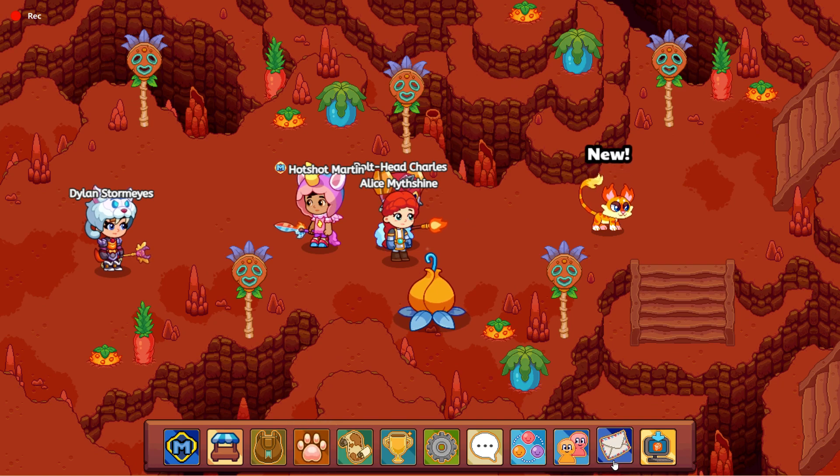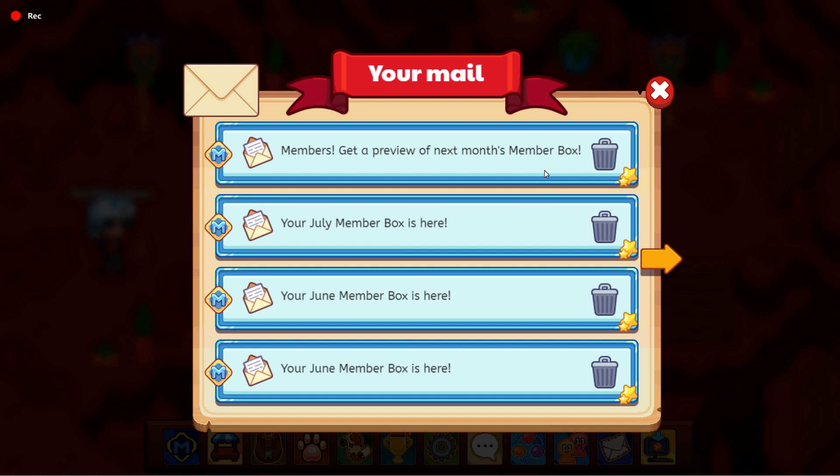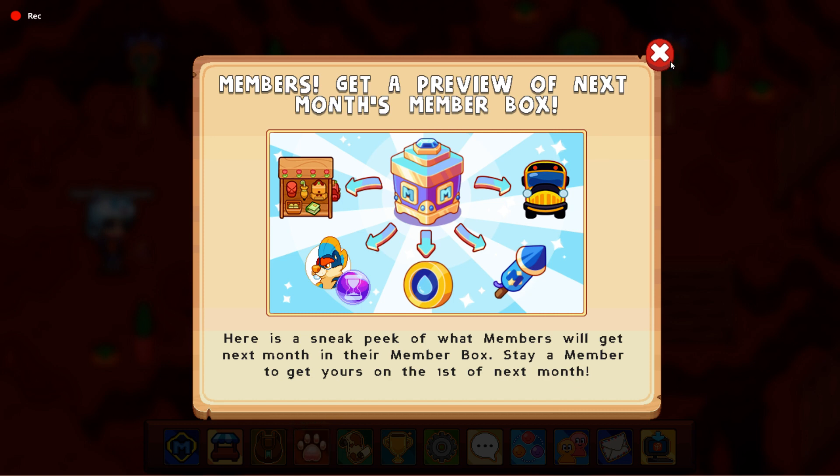The third update is the August member box, which is next month's member box. You get some kitchen table items, the Murph Marble — it's called the Year 15 Member Box I think — and a school bus, though I'm not sure what the school bus is for.